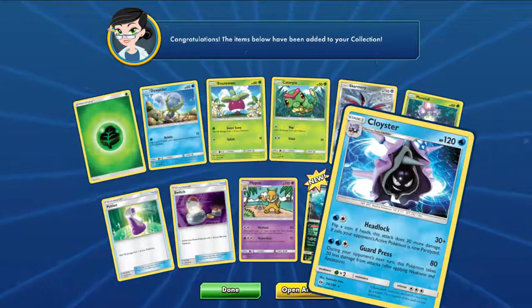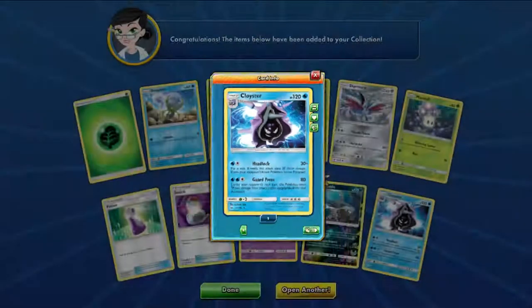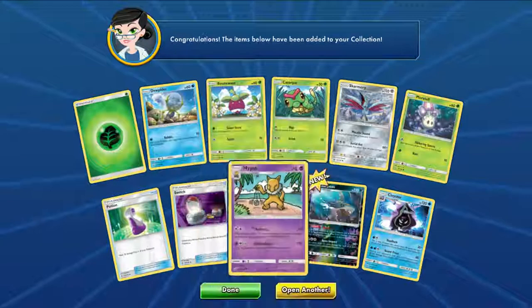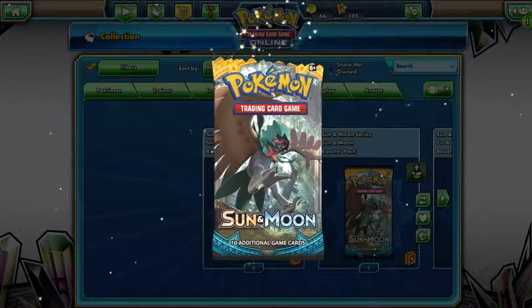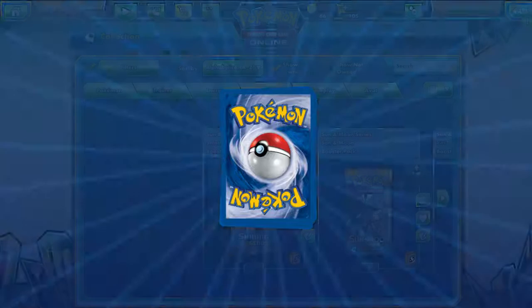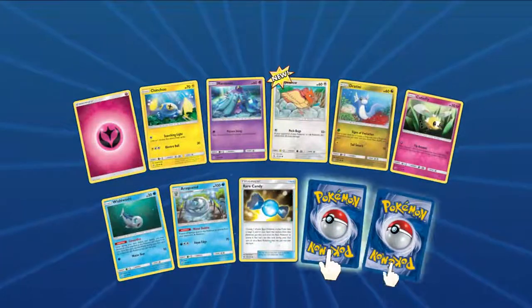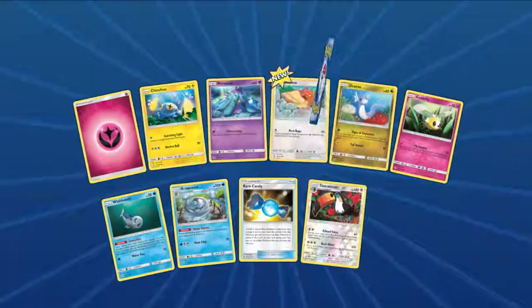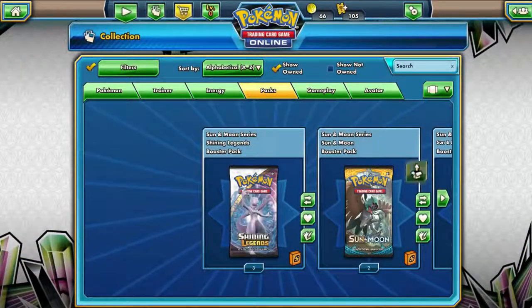A Sharpedo and a Cloyster — Cloyster's actually one of my favorite Pokemon. However, this one is not holographic, but I love using Cloyster in VGC formats or on Pokemon Showdown, so pretty much in all competitive Pokemon. A Rare Candy, and two Totem Pokemon — wow, another Totem as well. I wonder what the odds are.